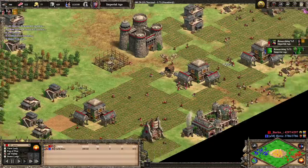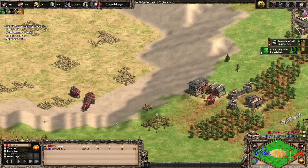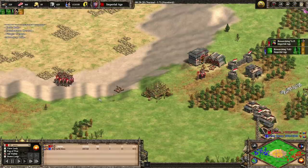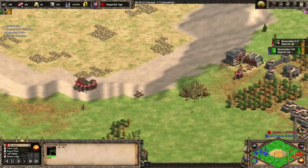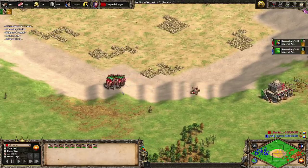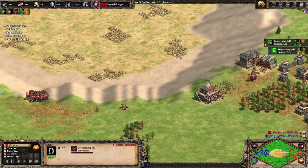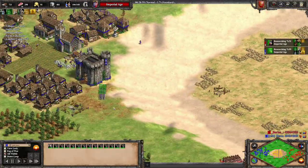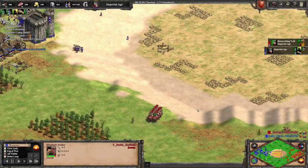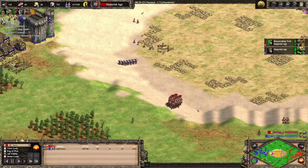Britons have halbs and they don't have the best monks, but you don't really need monk upgrades — just block printing, which gives monks plus three range, giving 12 range against the six range of the elephant archers. What's cool about this upload is that it's competitive — two players tryharding, not a meme-y game. You see Britons time and time again on this map; you do not see Britons against Indians here. This is the first for me. The last Britons vs. Indians matchup I saw was on a different map about four or five years ago.